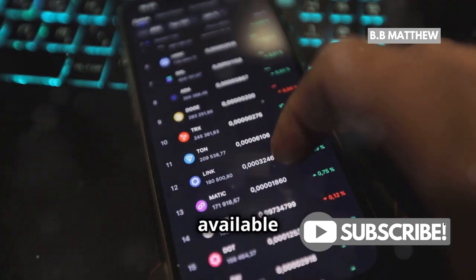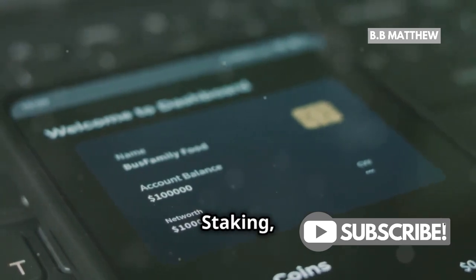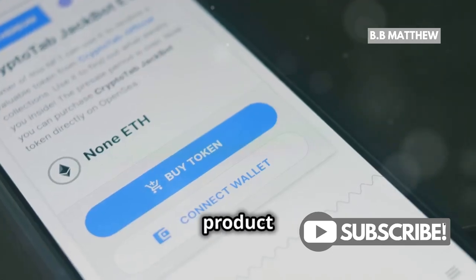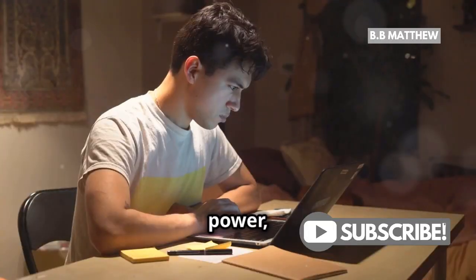Take your time to browse through the available products. You'll find options like flexible savings, locked staking, and even dual investment. Each product has its own set of terms, so make sure to read the details. Knowledge is power, after all.